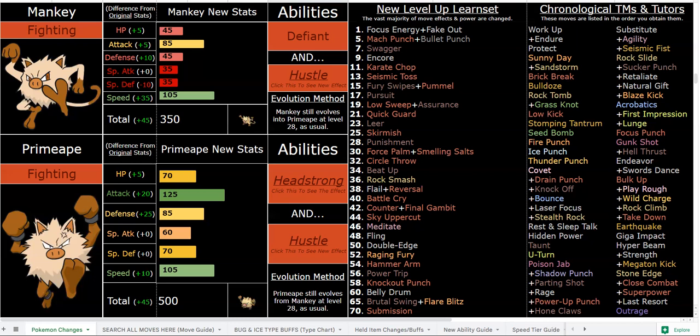There's also Power Trip and Raging Fury, which cannot miss with Hustle. Raging Fury is a 50 base power Fire-type move that gives you plus one attack, and it doubles in power if you move last — very powerful. Power Trip also gives you plus one attack and gets stronger the more stat boosts you have.